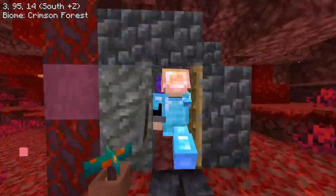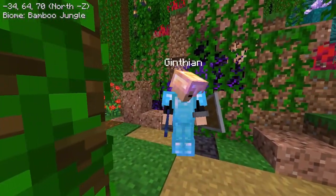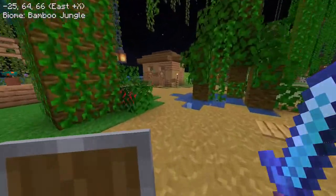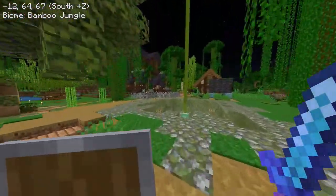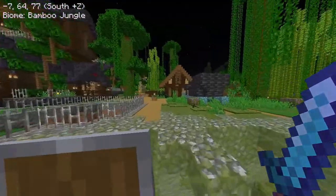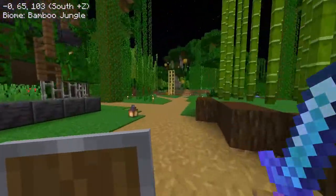I think I'm going to remark this road so it's a little more clearly marked. And here we are. Now it is time to head back to the base, which the other members of the server are calling the Giant Hopper, because that is what it looks like.